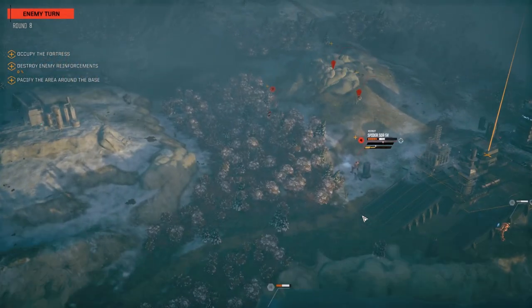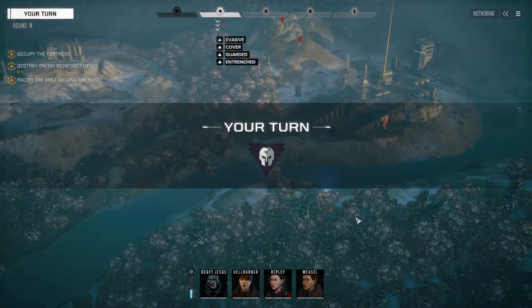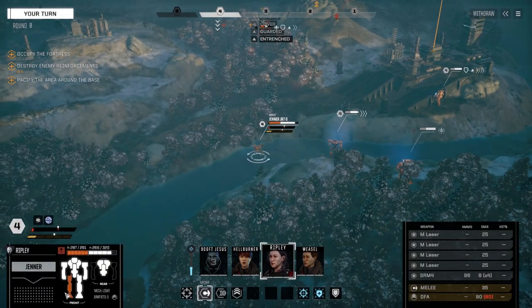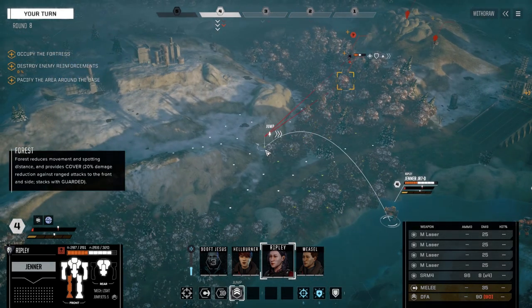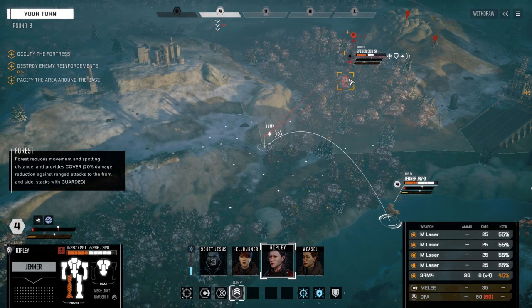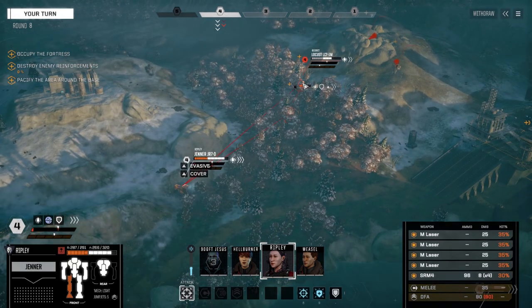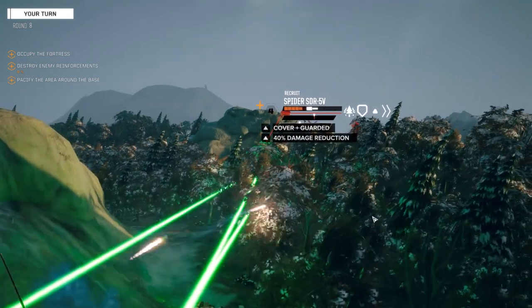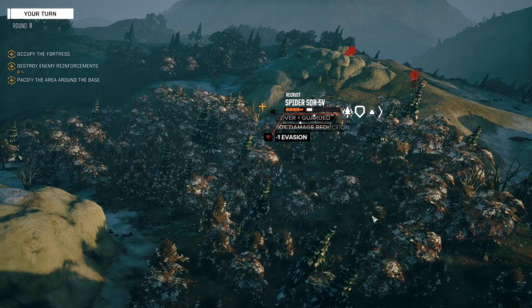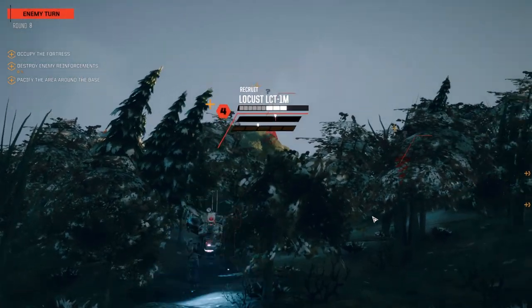They're going to go first — Spider's probably moving first, yep. Ripley's got to move. We've got 36 in the leg, so we're going to jump over here. I want to attack this Spider again but I'll be able to see what this vehicle is. This is a Locust M — we're going to fire on this guy. I know the armor was stripped on the other side, but we've got to shoot on him.